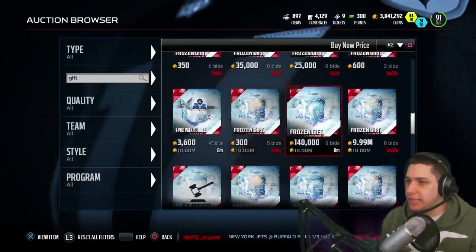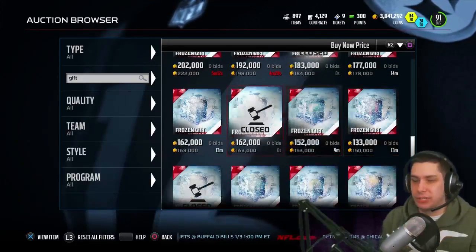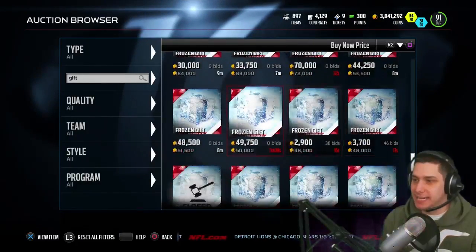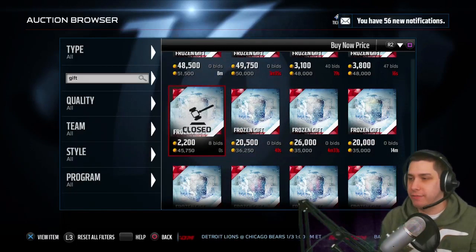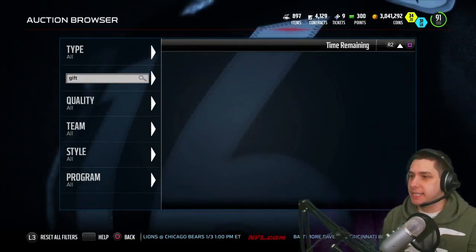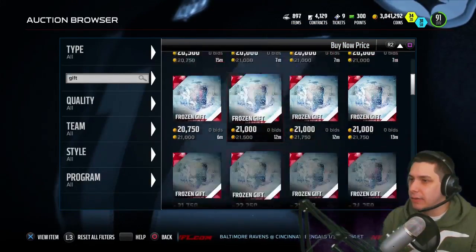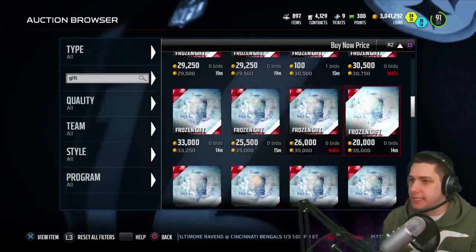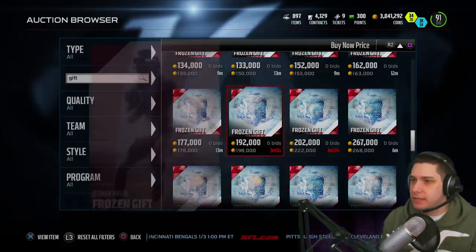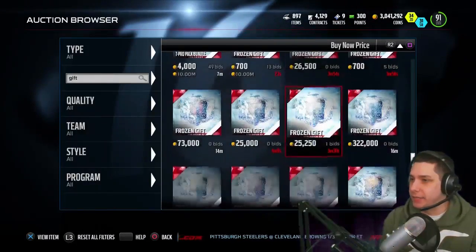Basically the list that was leaked — the one I put on my mobile channel — is pretty much confirmed at this point. There's some stuff that doesn't exactly transfer over because it was a mobile list, but almost all of that stuff is going to exist in Madden Ultimate Team as well. Stuff like the trophy pack is not actually in MUT — instead of trophies it's badges. And we're also pretty sure that one of these is a Game Changer pack. This purple one here might be the game changer pack — it's going for 200k, but game changer packs normally go for 100k, so that's not really a good buy.